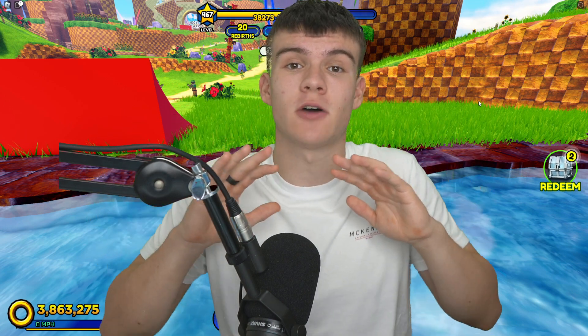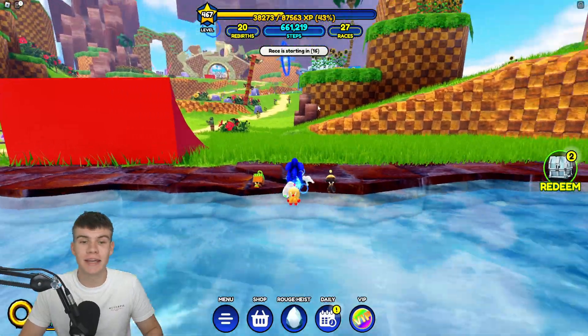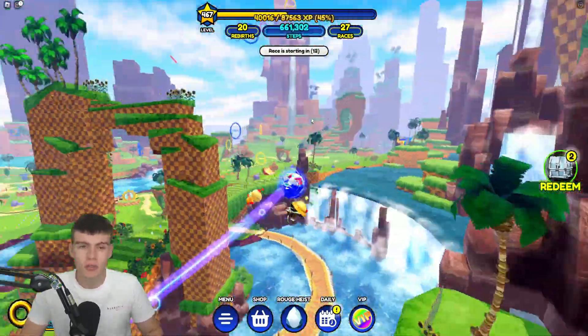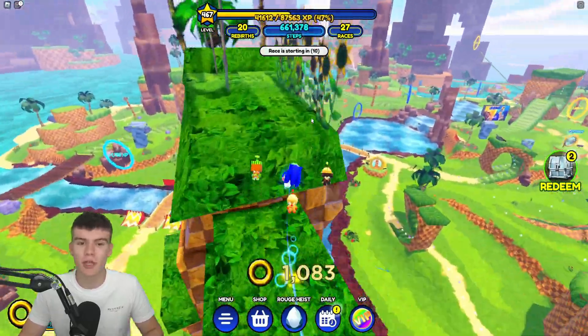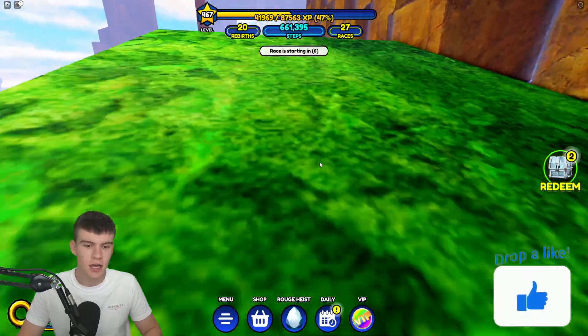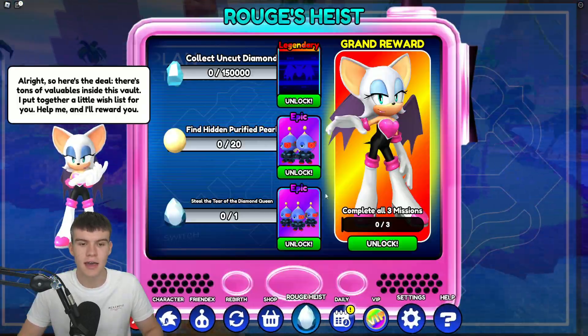In today's video I'm going to be showing you guys how to unlock everything in this new update. Sonic Speed Simulator has just dropped a new update adding a new skin, Rouge the Bat. I'm going to be showing you guys how to go and get this skin and unlock everything in this update. At the bottom you'll see this Rouge's Heist thing.